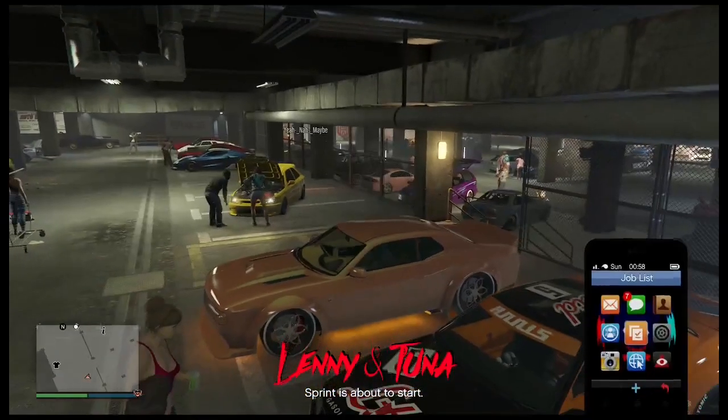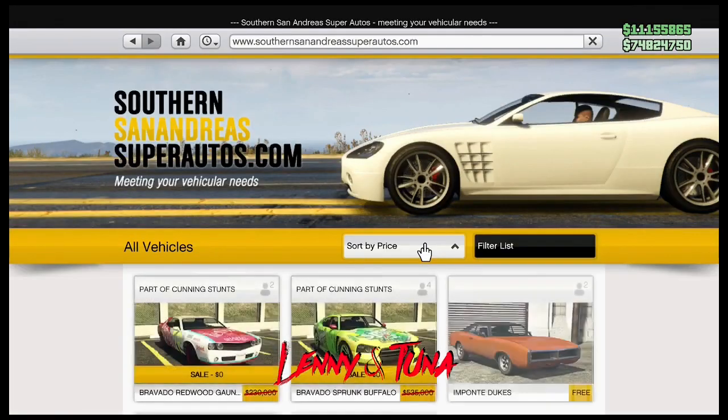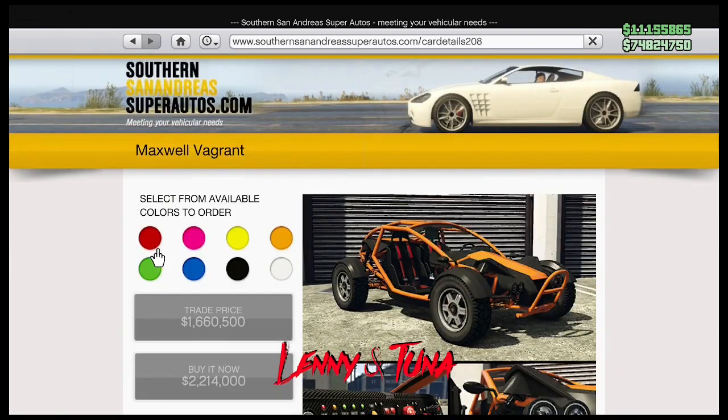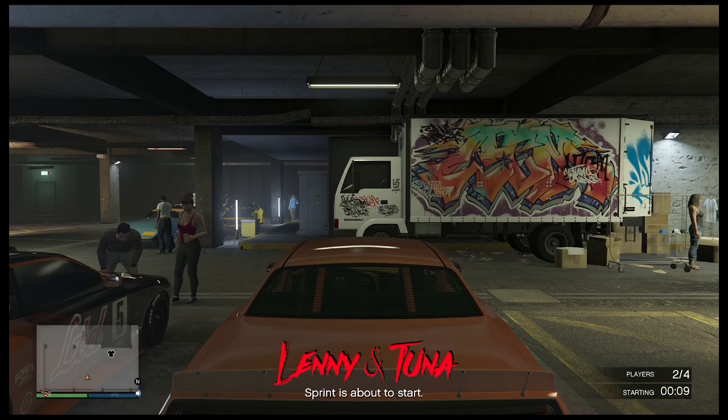I actually own it already inside of my agency, so what I'm doing here is I'm merging the mods off this Gauntlet and merging it over to this vehicle here. The glitch I'm doing right now is working. This method of unlocking liveries will work anytime there's a car-to-car merge.